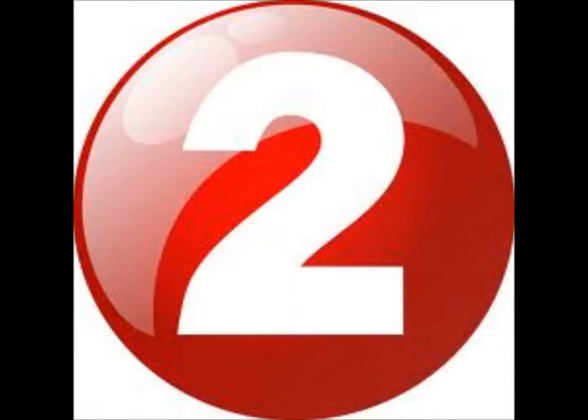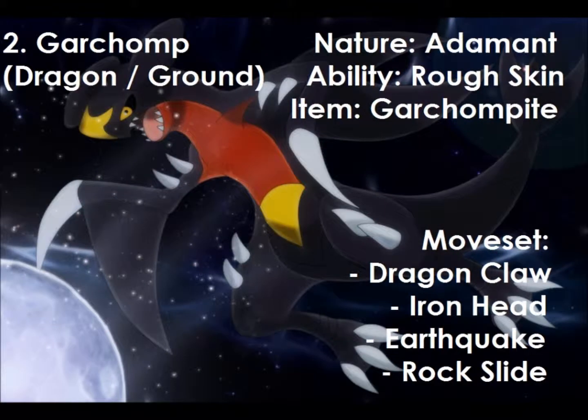At number 2, we have my mascot's evolution — Garchomp. Garchomp is a Dragon and Ground typing, the same as Flygon. It has an Adamant nature which ups attack and lowers special attack, and the ability Rough Skin, which damages the attacker on contact. It holds the Garchompite — I love Mega Garchomp so much. Its moveset is Dragon Claw, Iron Head, Earthquake, and Rock Slide. Dragon Claw and Earthquake are both STAB, and Iron Head and Rock Slide both have a chance to flinch — plus they're different types, so that's type diversity right there.